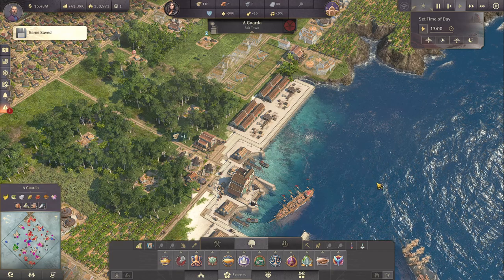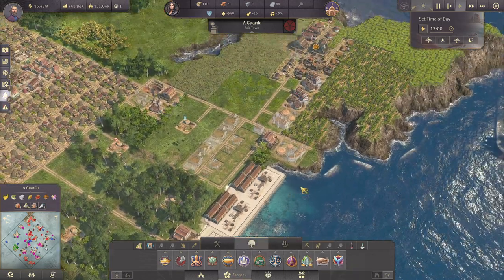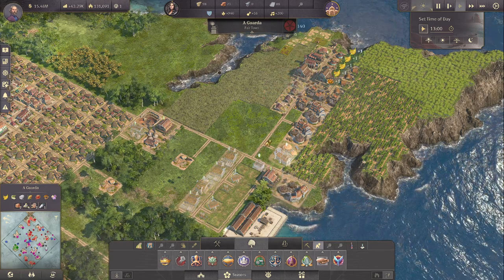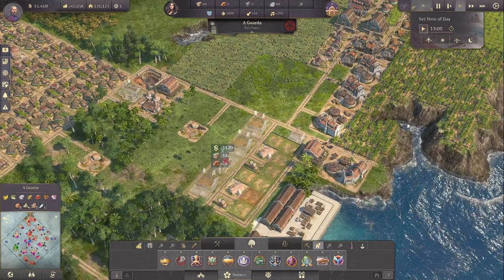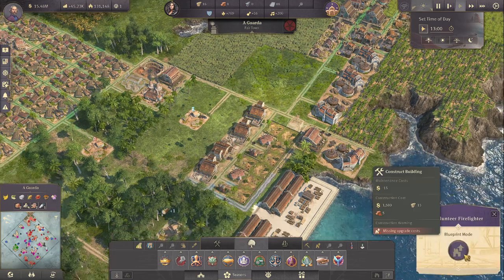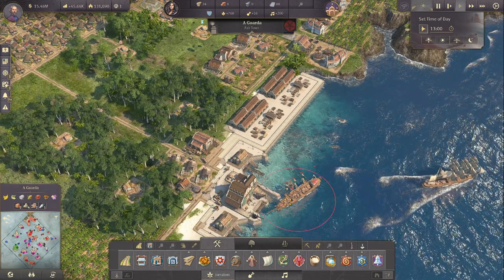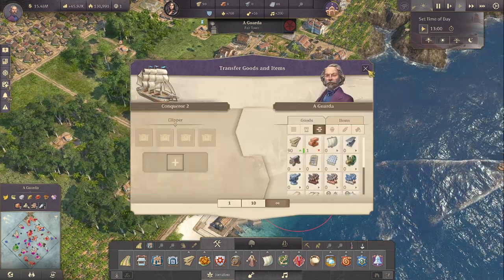Then we can have more fisheries in front. We might need them for the kitchens - even though at the moment we're quite good on plantains, you never know. Let's go ahead - let's have the alpaca farms and the poncho darners built. I want to build the fire station next but we don't have bricks, so let's get some bricks over from Manola again.